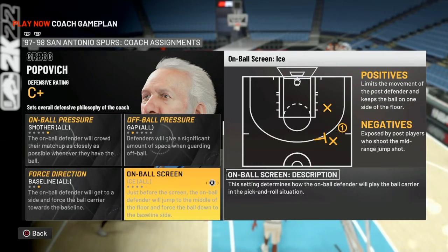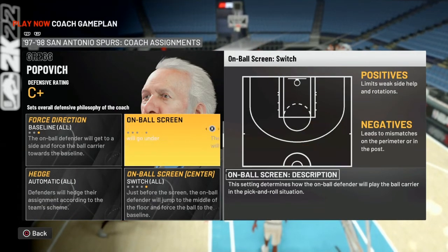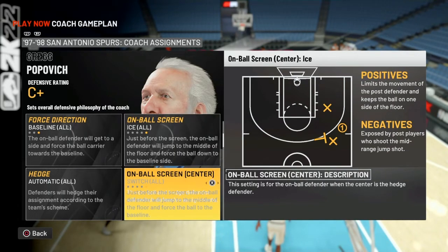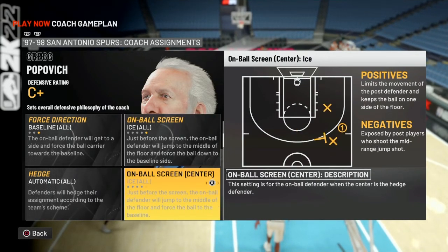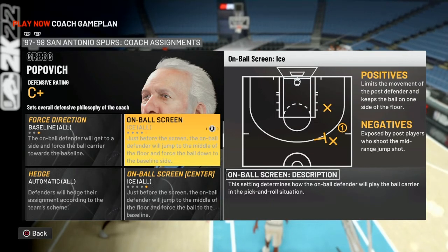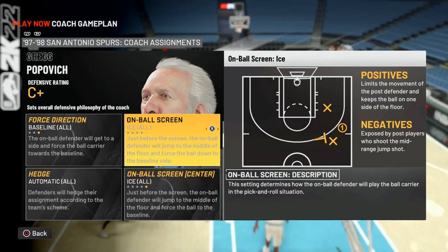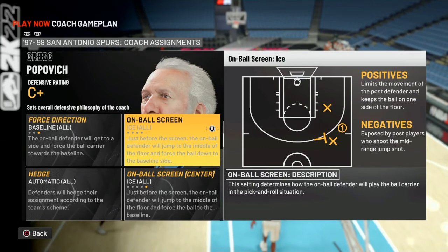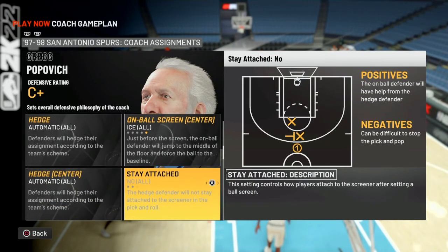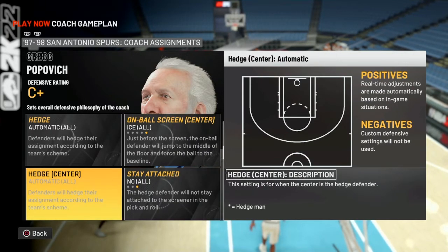On-ball screen — ice is the best out of all of these. Going over is basically the exact same thing as ice. The reason we do this is because ice gives you the best possible situation. What you'd rather have is eliminate the pick action altogether, and ice forces them to go away from the screen. A lot of times when I ice it, they end up going back to a one-on-one situation. Obviously there's merit to the other options as well, but I can go more into that in time.